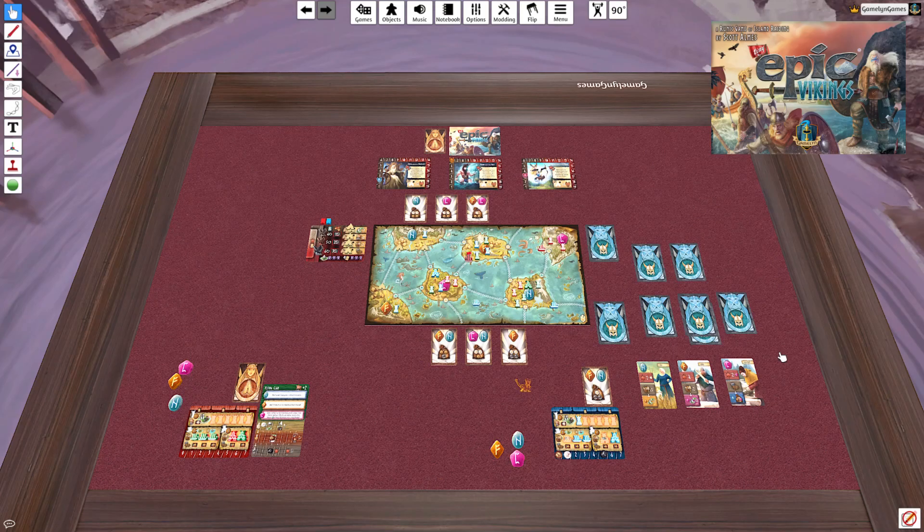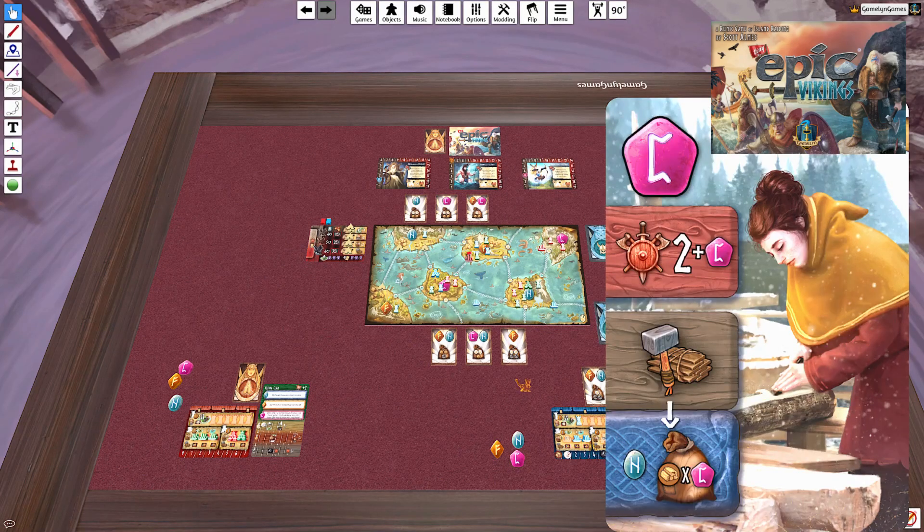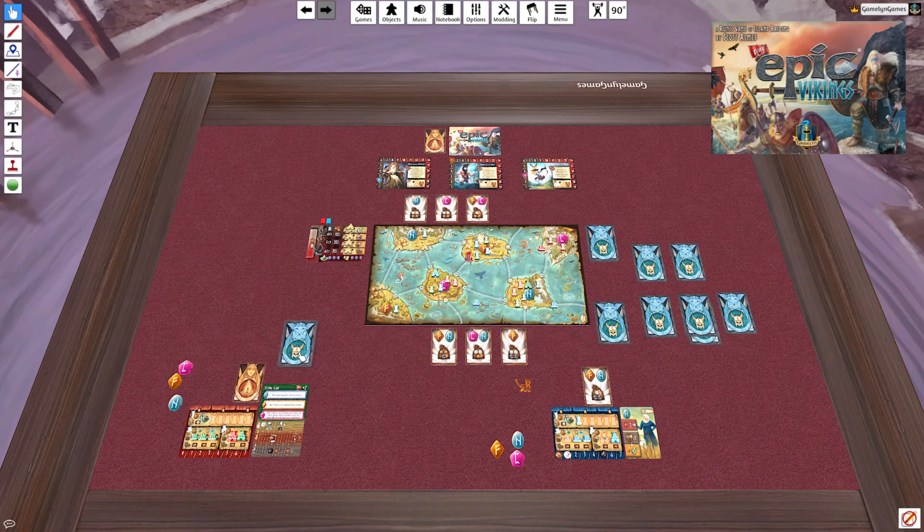Going into round three, think about late-game positioning — securing islands and making sure sales are available. You want a little bit everywhere, and sale actions are really strong at the end. I have options for a three resource with explorer bonus, a two resource with explorer bonus, and a build with extra wood bonus. I need resources badly, so I'm grabbing the one that gives the most resources and sending the others to the solo enemy.